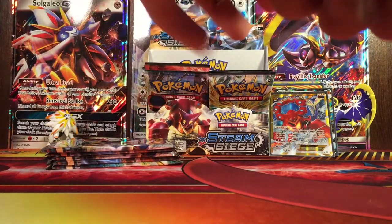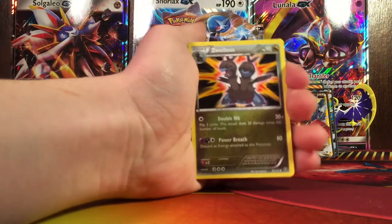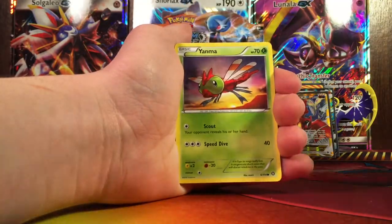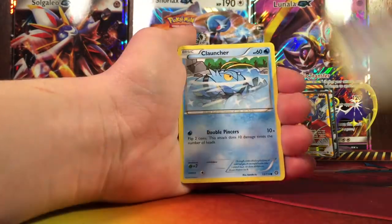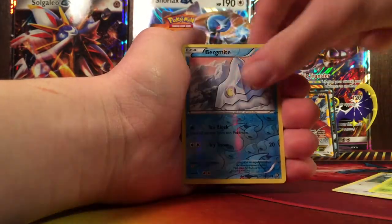I might have to open another one of these Steam Siege Booster Boxes if I keep getting pulls like this. As well as Shield On, Steel X Spirit Link, Yenma, I-Pom, Cloncher, Fletchling, Seedock, Versus Burgvite, and a Claude Zerg regular rare.